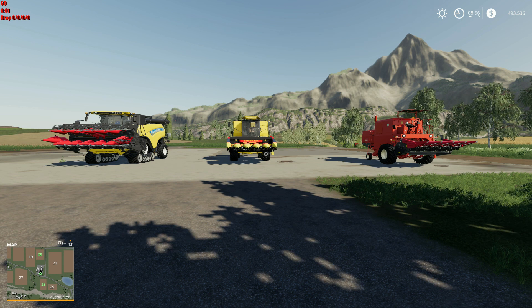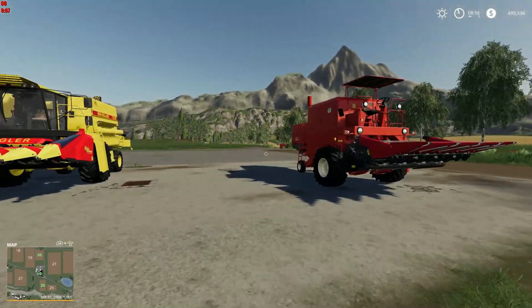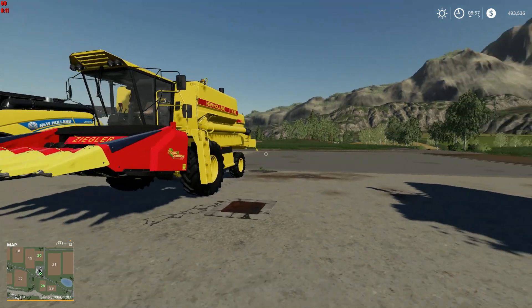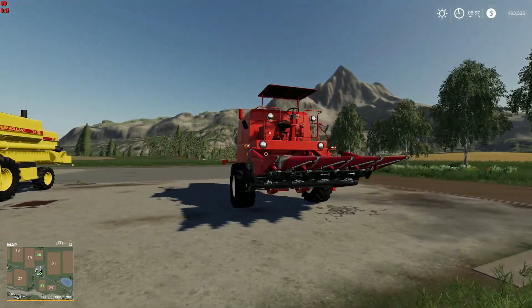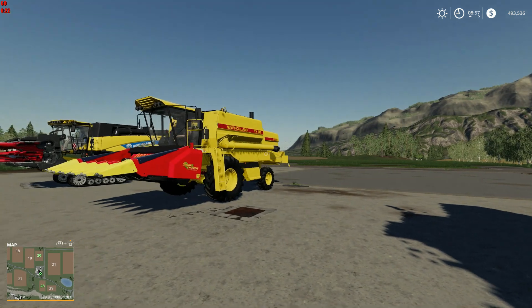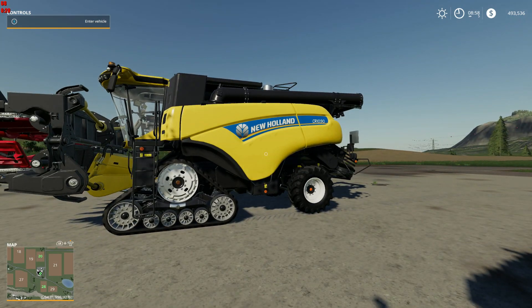Hey folks, Species7 here. Welcome back to the channel and welcome back to FarmSim19. We are here in Felbrun and doing a little bit of an experiment today. As you can see, we have three combines before us. We've got the little Bison, the smallest of the selections, the New Holland TX-32, sort of a mid-size, and then we've got the big CR-1090.